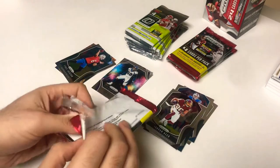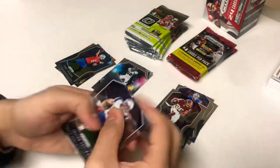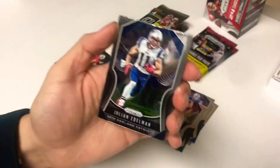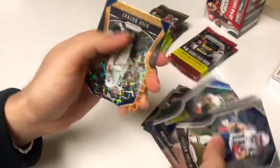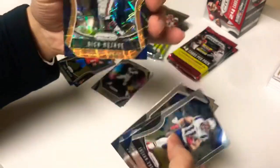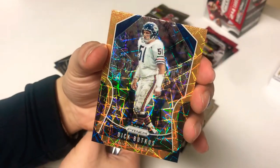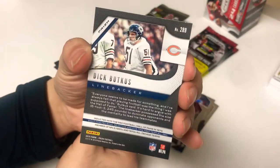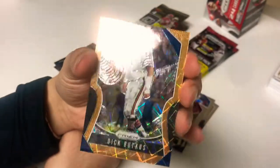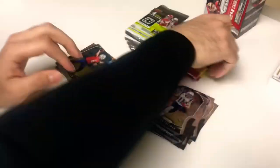Let me know who you guys like, what team, who you collect. Starting out: Julian Edelman, Naheem Hines, Philip Lindsay base, and there's a Dick Butkus with the Bears old school laser. There's the back of these cards if you guys are wondering what they look like. I like them — nice cards, thick, clean. That laser looks good, pretty sweet. Even the base are nice.